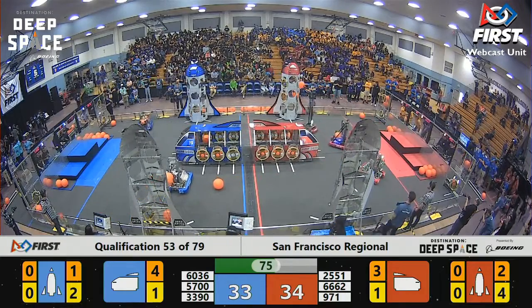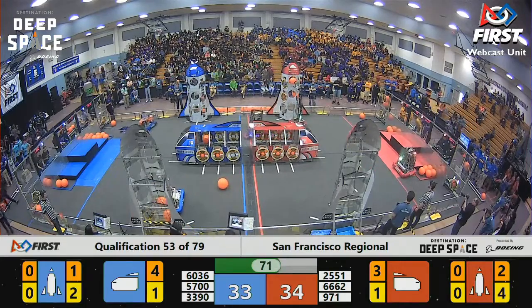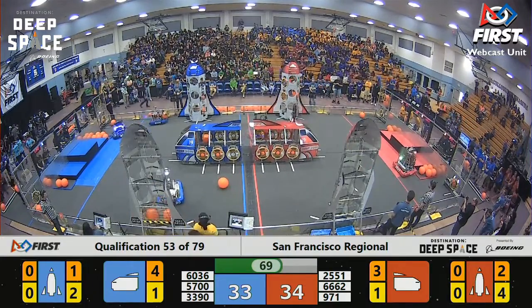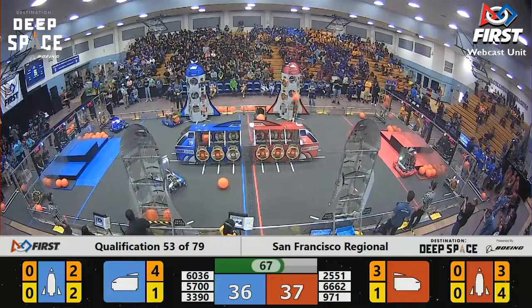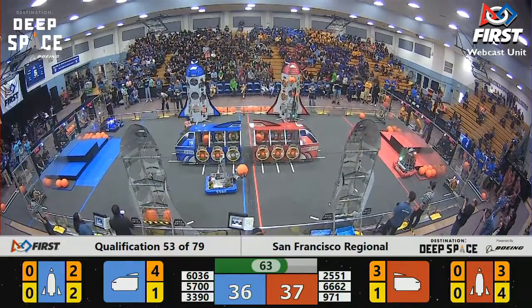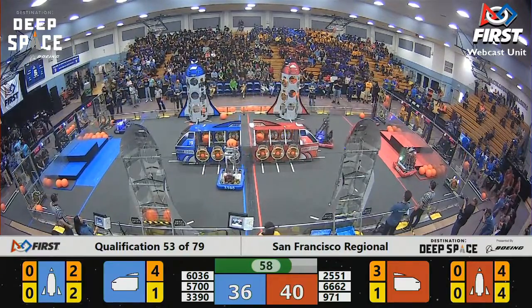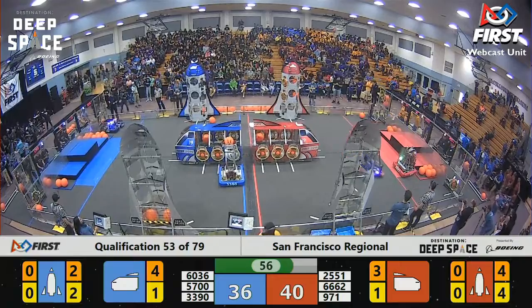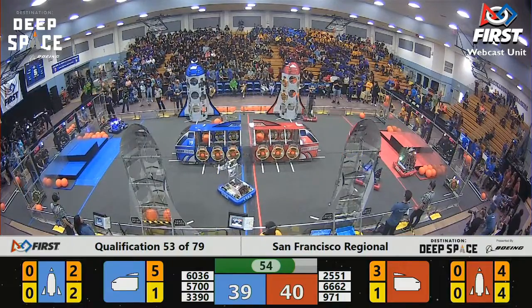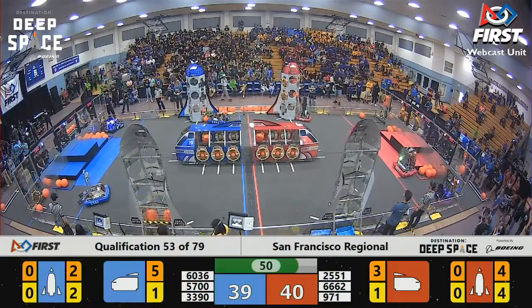Not a lot of defense being played. This looks like this game will be based off of how quickly these alliances can score the cargo and the hatch panels. Anatoly and Eagle Boss, the team out of Turkey, have started on the lower level of the far side Blue Alliance rocket. 40 to 36 — it looks like Red is hanging in there. They now have the lead. We'll see if they can hold on to that.